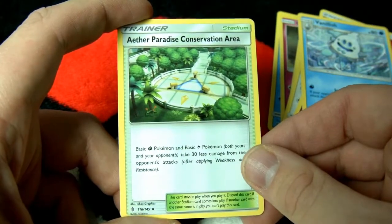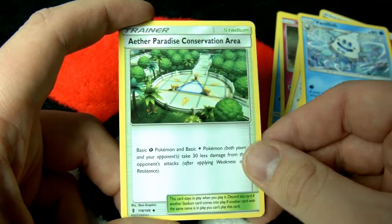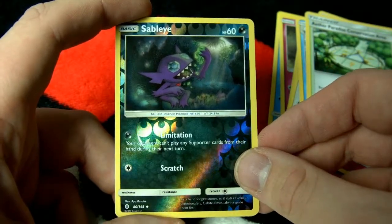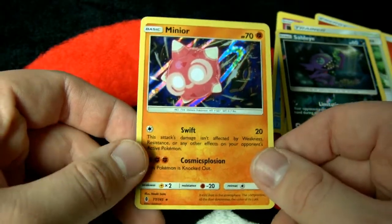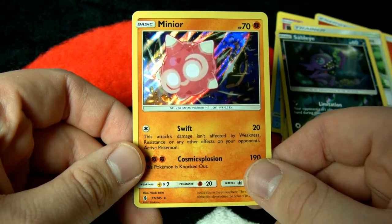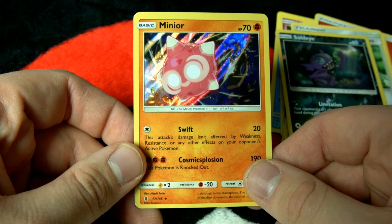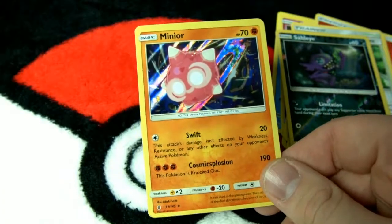A trainer card: Aether Paradise Conservation Area. Dude, they gotta calm down with that name. Our reverse holo is Sableye, and our rare in the back is a Minior. Minior — wait, it's a meteor Pokemon. So it's Minior? It's like 'meteor' if you don't know how to say meteor. It's a holo though, so it goes in the binder of good things. A good start to the Guardians Rising set.